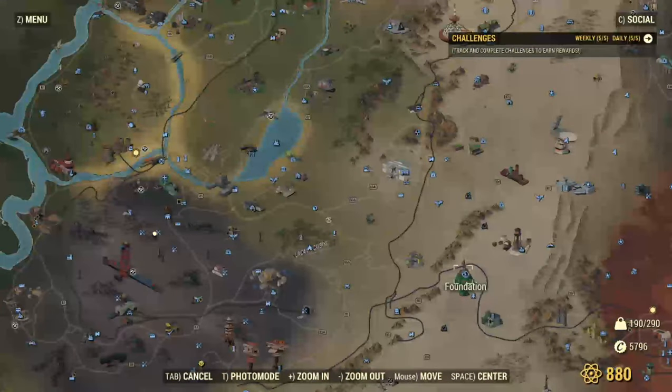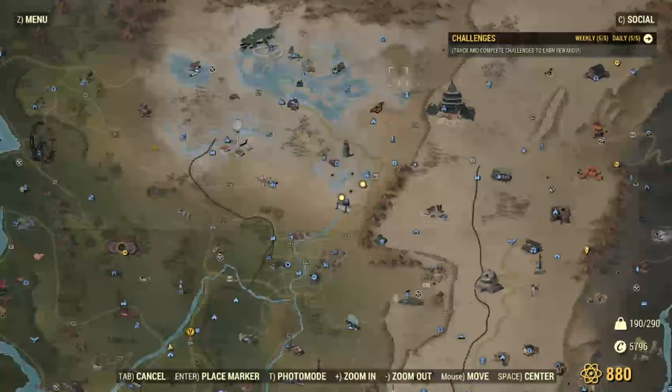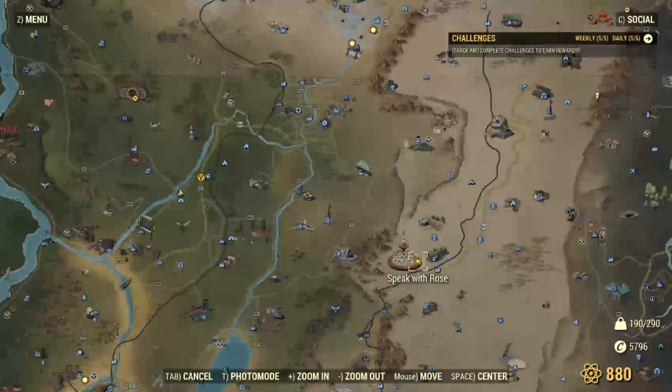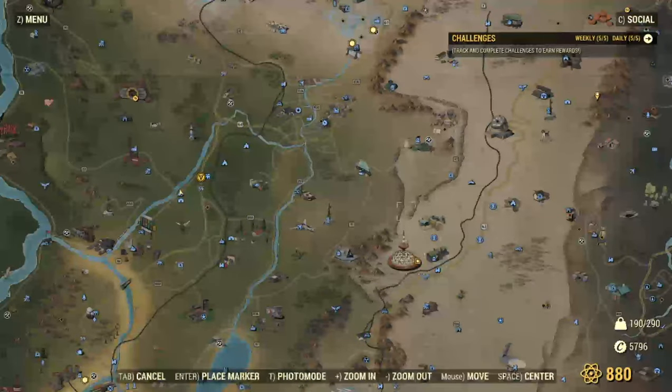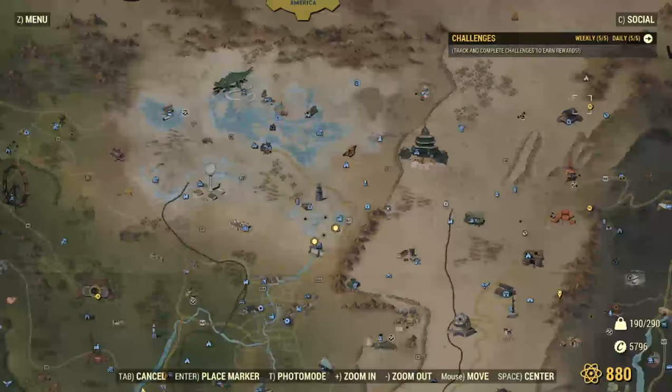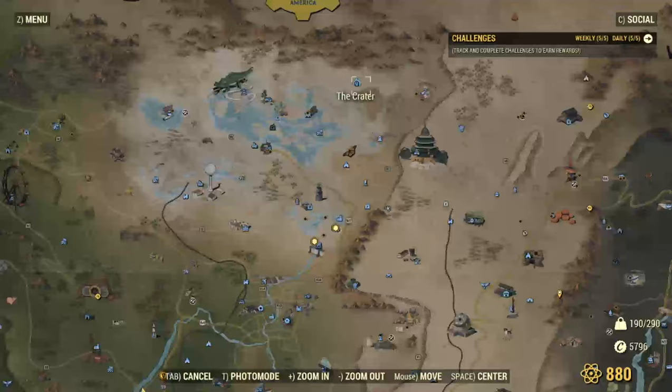And of course, the 200 gold bullions each day that you get from either the Foundation or the Creator's Depository is also quite nice. The Wastelanders DLC has been out for like 4 days now — that's already 800 gold bullions that you could have gotten — that's almost as much as the one you get from the initial Vault 79 raid. So yeah, be sure to grind out those ones with the treasury notes.